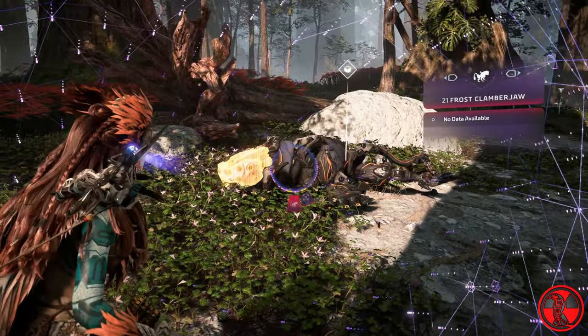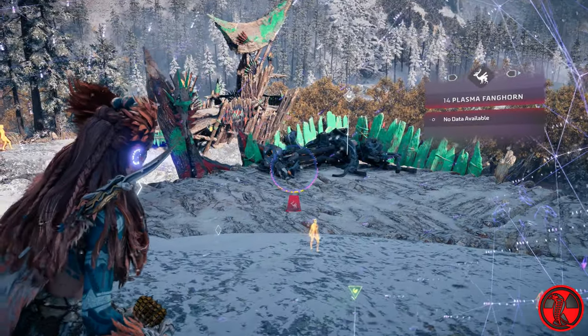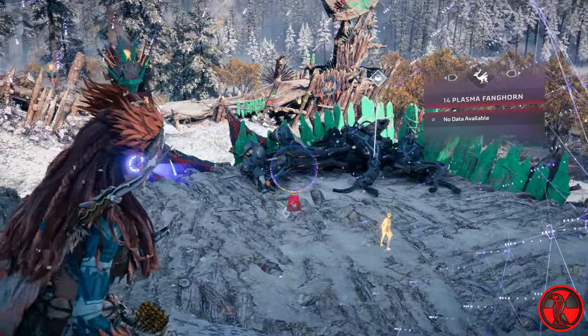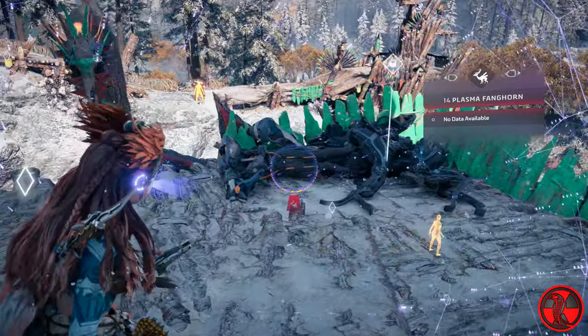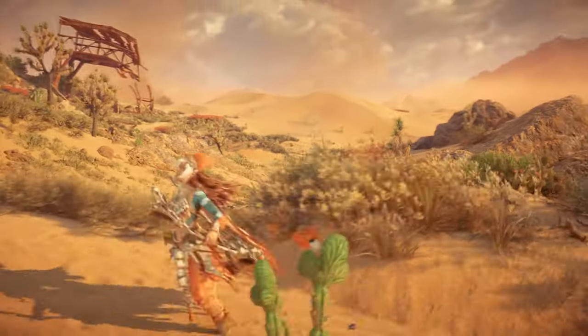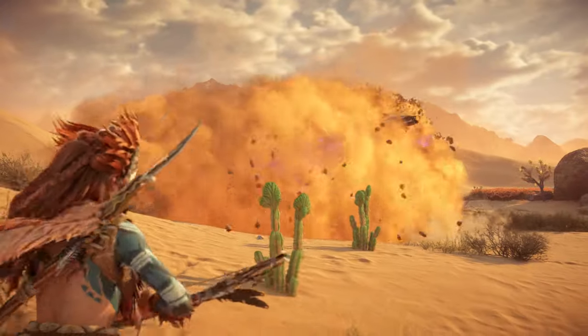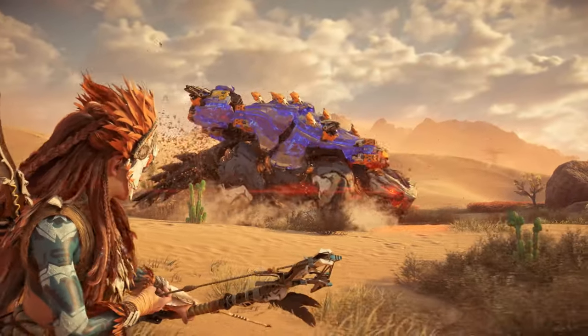You probably already knew about the Frost Clamber Jaw and Plasma Fanghorn, right? Maybe you thought there weren't any more hidden machine variants left to find. Well, I'm sorry to say that you'd be wrong. In my recent New Game Plus playthrough, I found evidence of yet another elemental variant of an existing machine: the Shell Snapper.